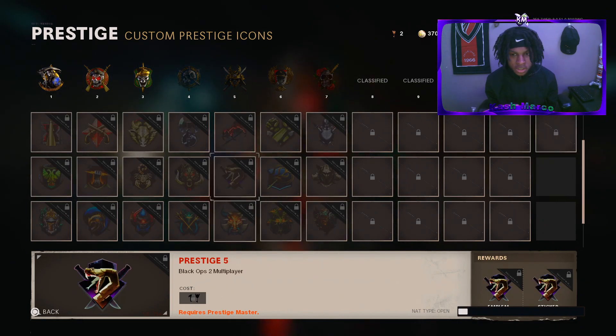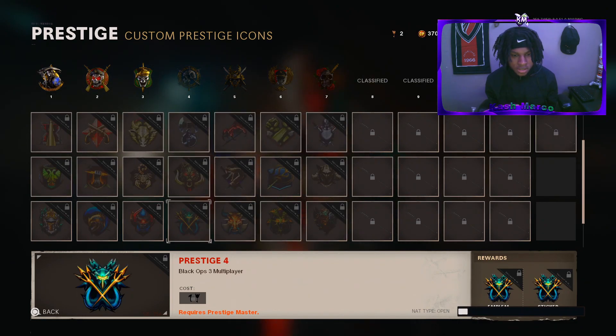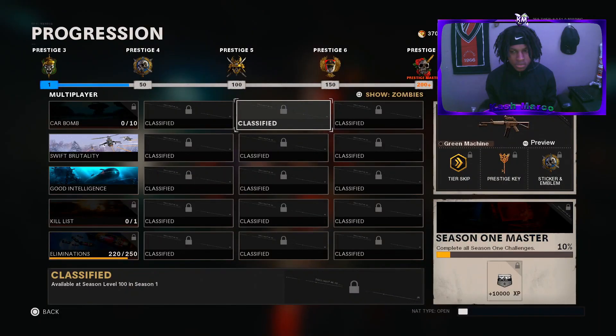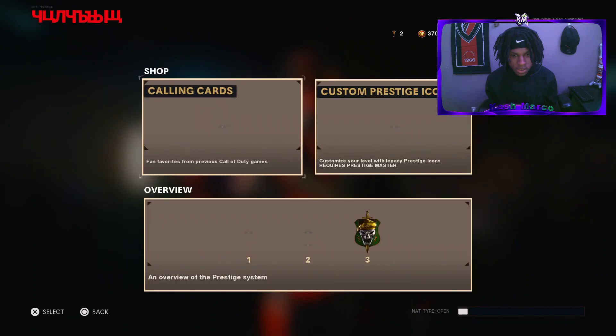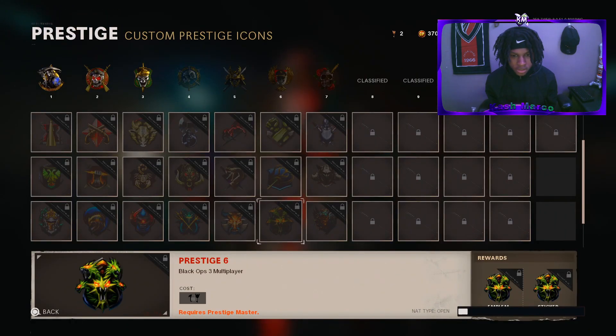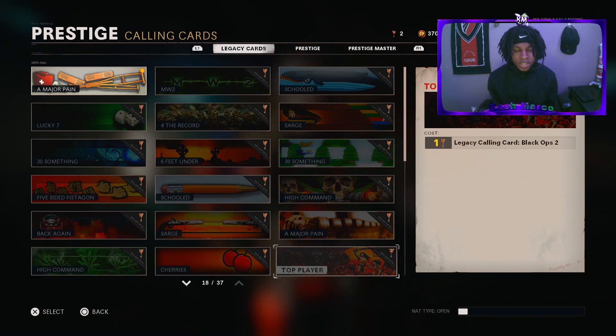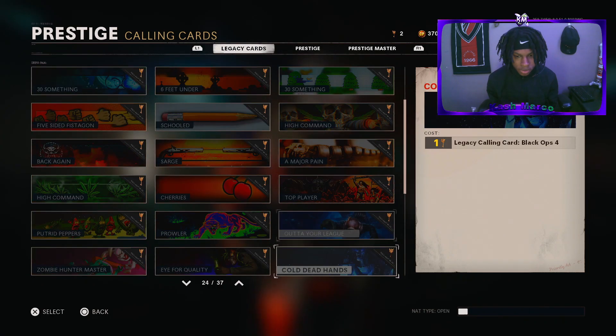In order to get these, you guys are going to have to get prestige master. Prestige master is when you get prestige 7, level 200 plus — that's when you get prestige master and you'll be able to get these other ones, like prestige icons from previous Call of Duties. But right now, if you guys made it to at least prestige one, you're able to get any of these calling cards.